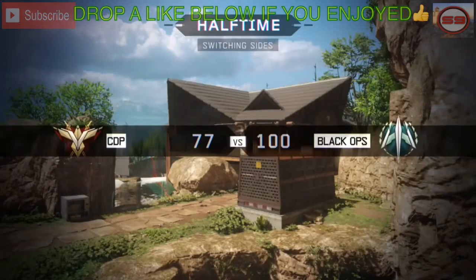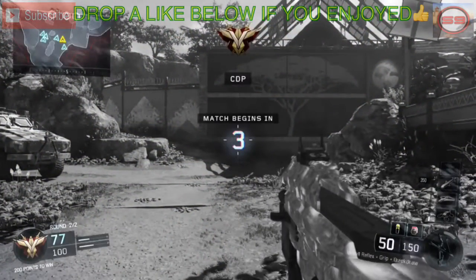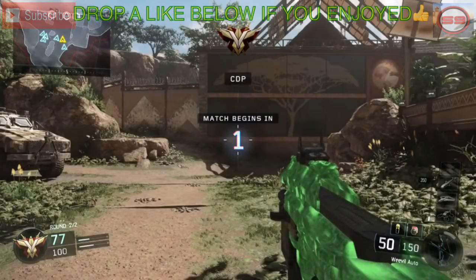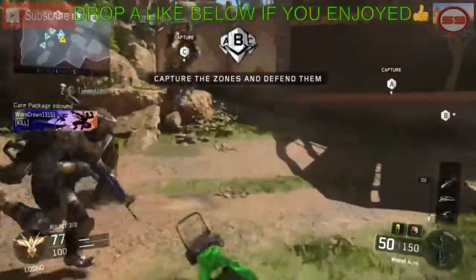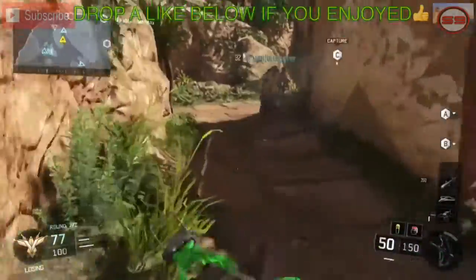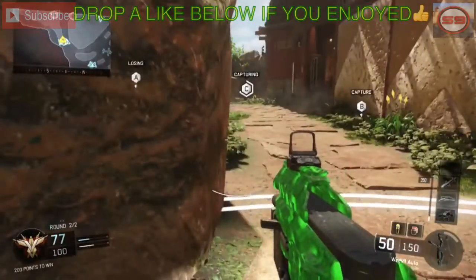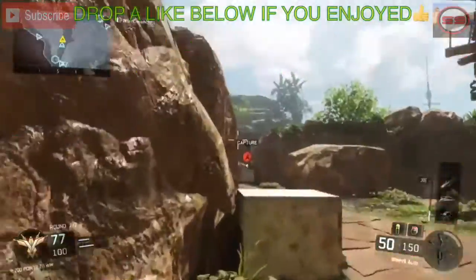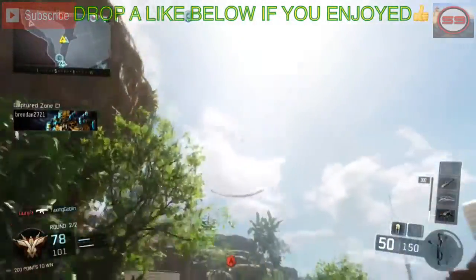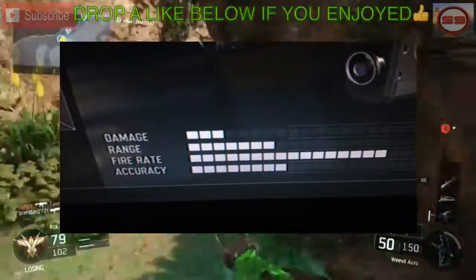As you can see in the background, I have the green camo on and it looks just amazing on this gun. This gun looks really cool with camos — it's one of the best guns for camos, except maybe the HV something. The only part that doesn't really show the camo is the top black piece you take out and put in, but overall it's a really good camo gun.